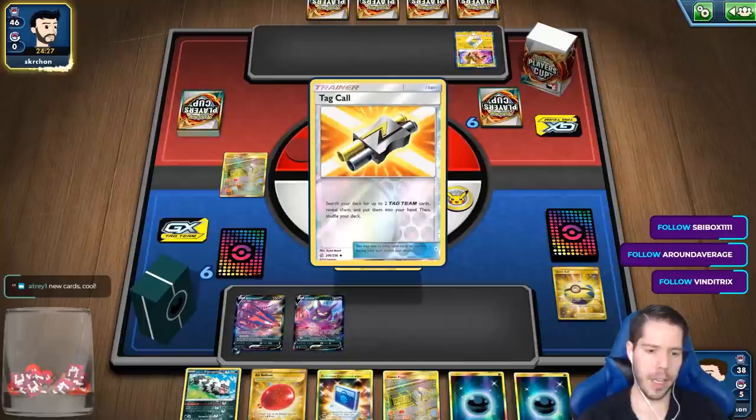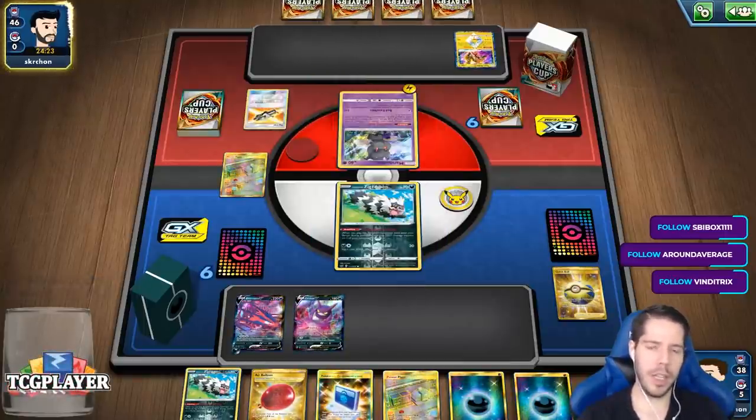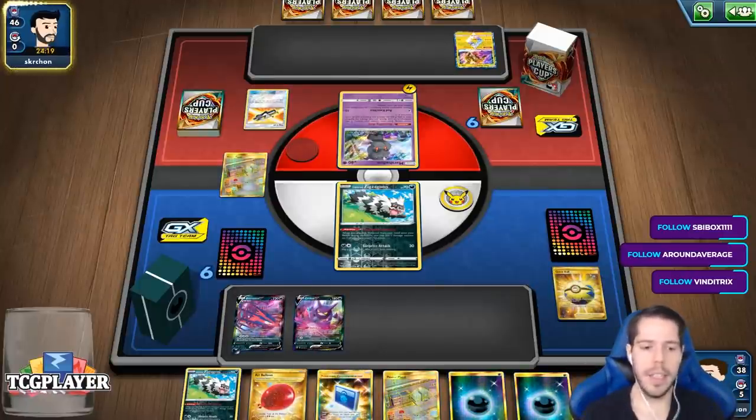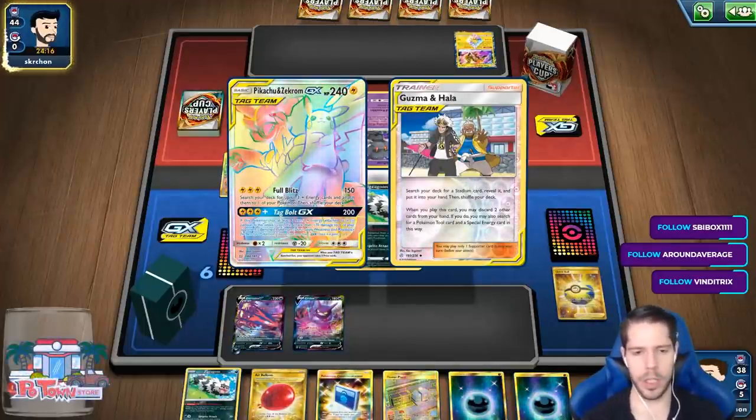Someone's asking if Sage and ADP is still the best deck with post-rotation Speedbox. That's really hard to say — this is literally the first day of Darkness Ablaze, so I can't tell you which deck is the best when I haven't played too much with the cards yet.